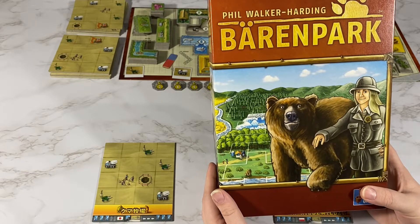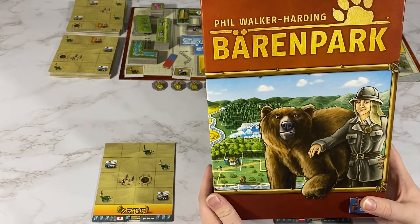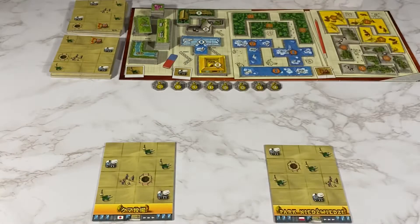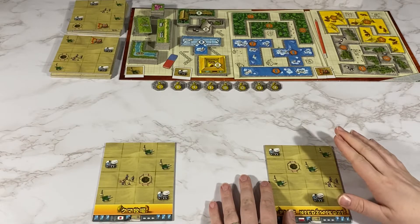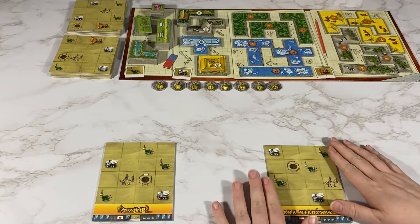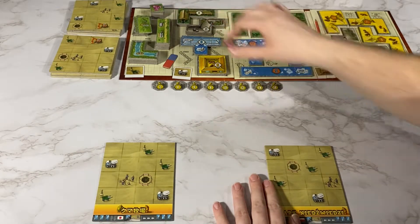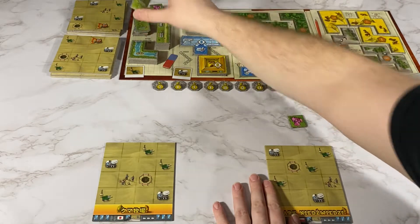Hello, Nicole here with After the Rulebook, and today I'll be playing a two-player game of Baron Park. This will be my park and this will be my opponent's park. To start off, since I'm going first, I will get a toilet and they will get a playground.